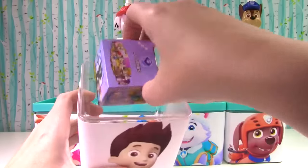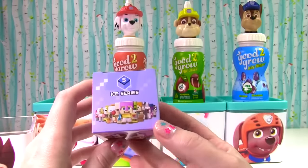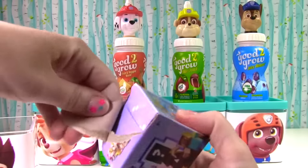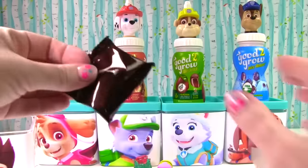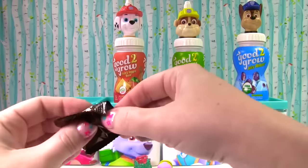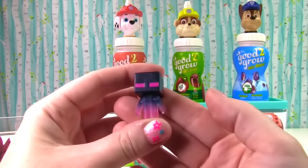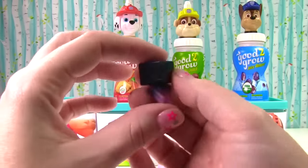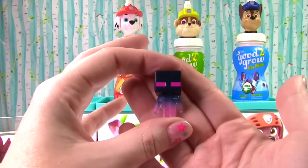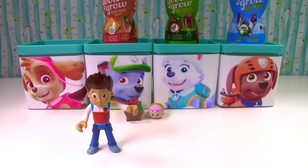Ryder had another surprise for us — it's Minecraft Minifigure Series 5, the Ice Series. Who did we get? This one is so cool — it's the teleporting Enderman. Look, he's ready to disappear and teleport somewhere else. Oh, there he goes. Now that was crazy!